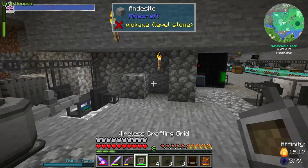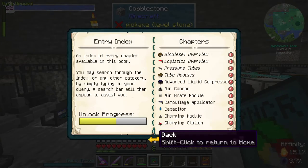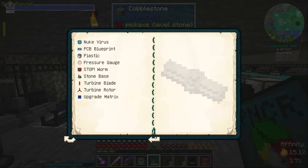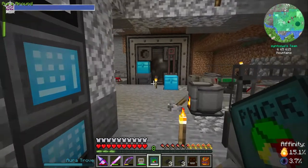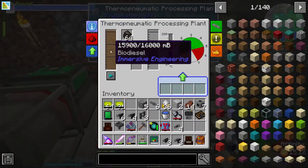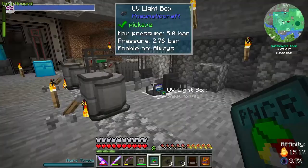We need speed upgrades apparently. Crafting speed upgrades require lubricant. Lubricant is created in a thermopneumatic plant with biodiesel and redstone — pretty much like we craft the other stuff from biodiesel and charcoal, it's just biodiesel and redstone. We need to copy that setup over here and get that one done.